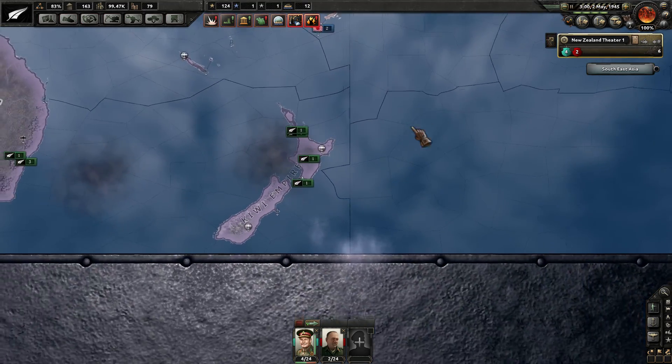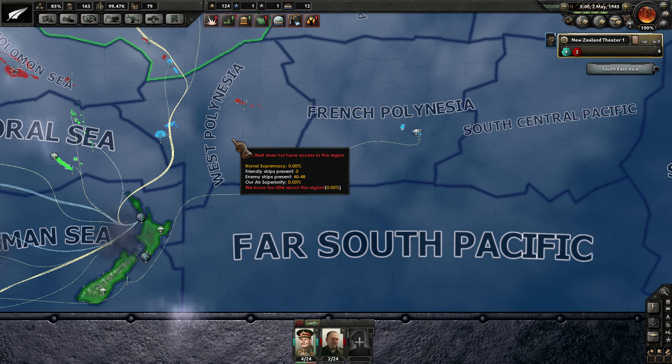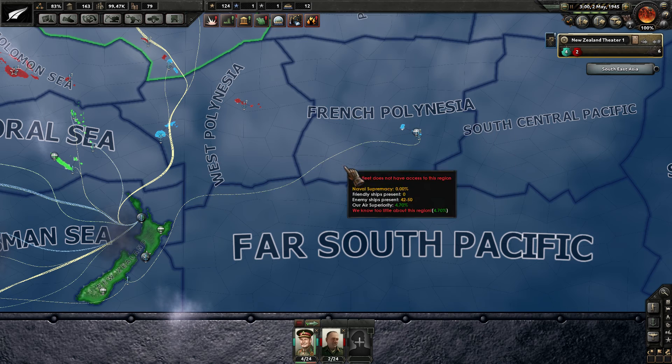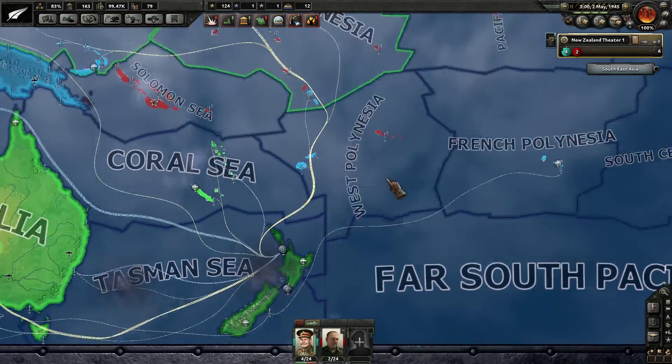I am also watching my back because we do have a heavy American naval presence here in West Polynesia and French Polynesia. These two areas here, you can see quite a big fleet out there at 40 to 50 ships somewhere in between there.